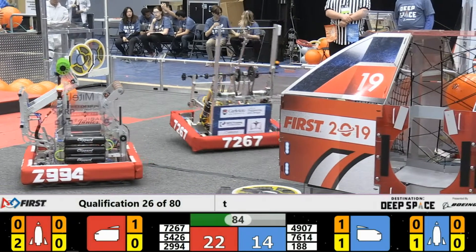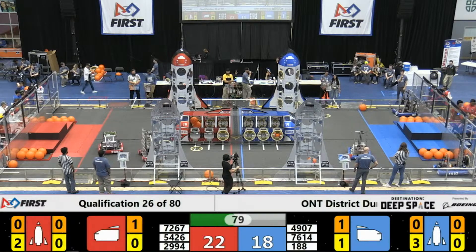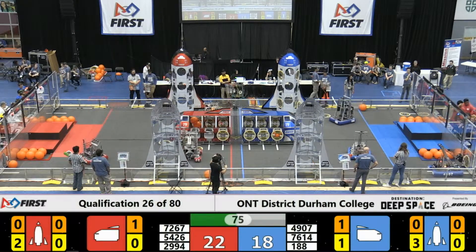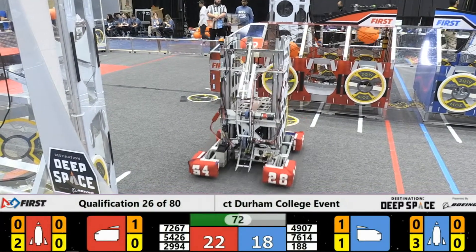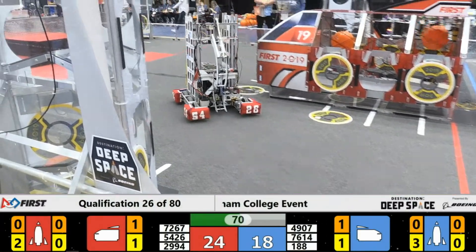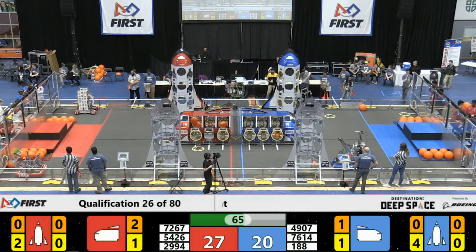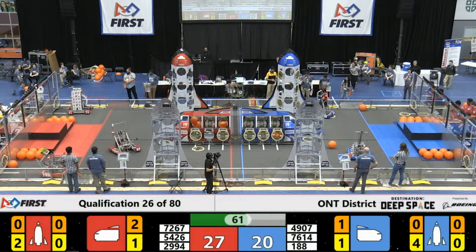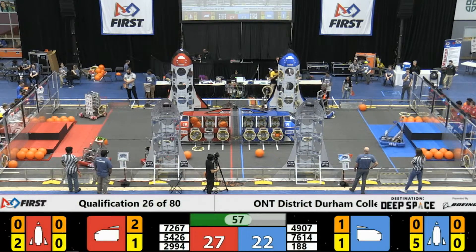Red alliance 22, blue alliance 14. Slowly, points are adding up for each of these cargo — the cargo is building up. 4907, let's see where they're going with that. Thunder Stamps — can they pick up that hatch panel? Methodically and slowly, they are very successful. Off to the other side, at the base of the ship, 188, trying to get that hatch panel on, and they are not successful.